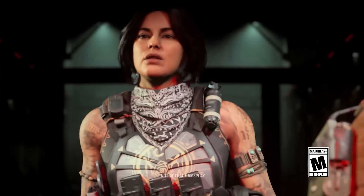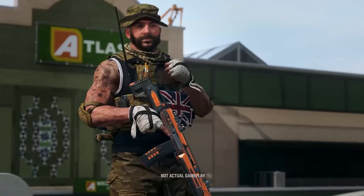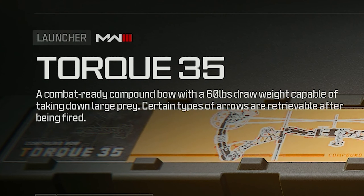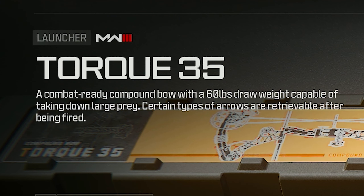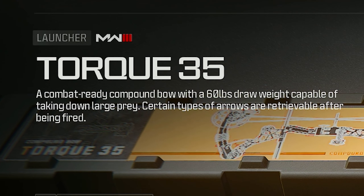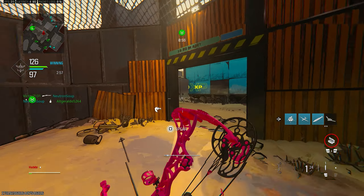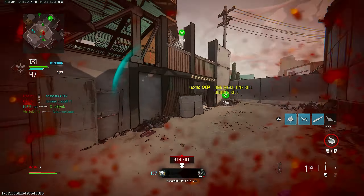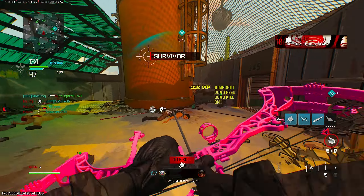The new crossbow, the Torque 35, here in Modern Warfare 3 - this is what we got with the Season 5 Reloaded update. This thing is literally not the best thing in the entire world; you have to be on a very small map for it to actually one-shot. It's a combat-ready compound bow with a 60-pound draw, capable of taking down large prey, with retrievable ammo after being fired. It's something very fun and random to use, but you can't expect it to be absolutely broken. If you enjoy, drop a like and subscribe - see you in this new Torque 35 gameplay.